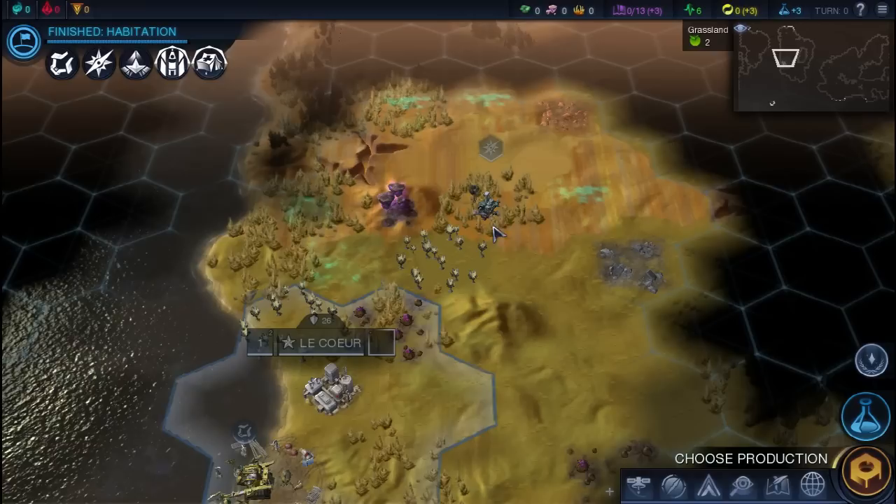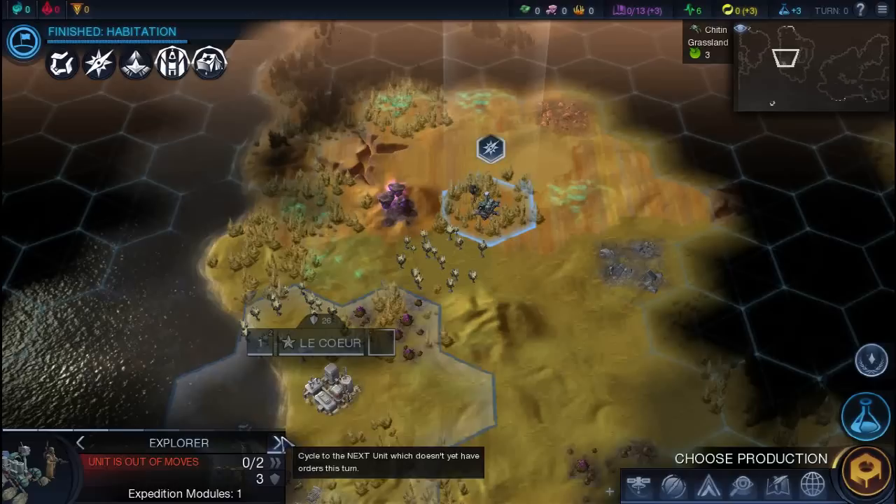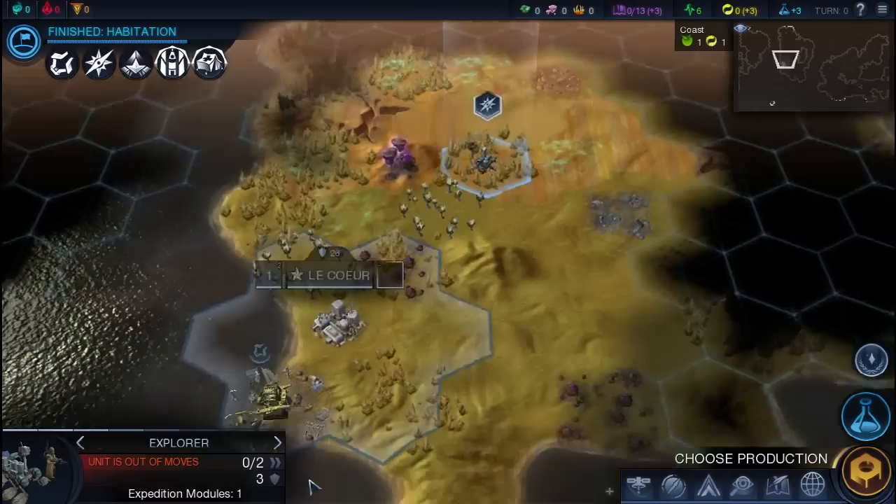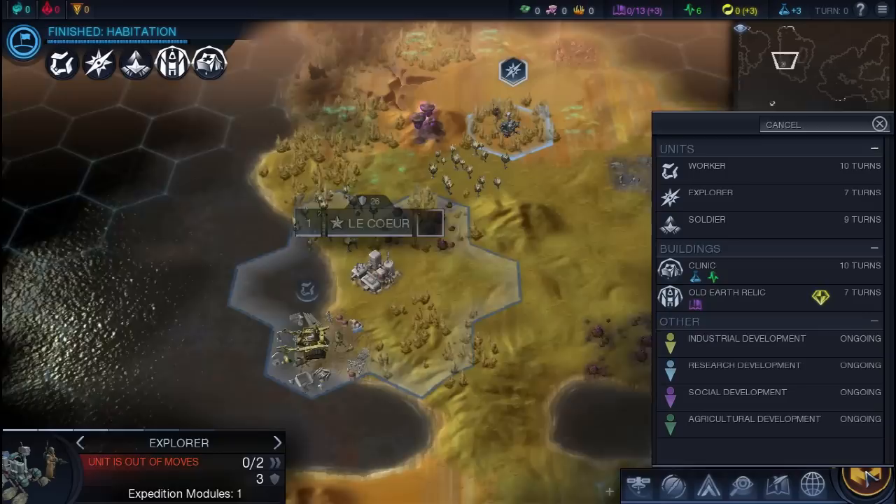Then we have our explorer, who we're just going to use to scout out the area. It's just a scout — if you've played Civ 5 or Civ 4 or if you're new to the Civ franchise, it basically has two moves on the hex grid and it's not bogged down by terrain like normal units. You can travel over hills and rivers and everything without a penalty. It is fairly weak and it has one expedition module, which we'll get into a little later.